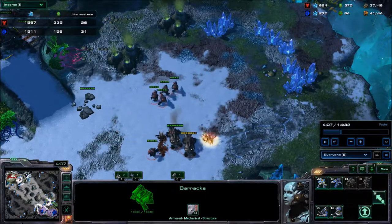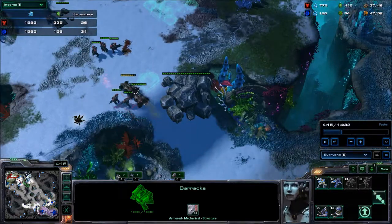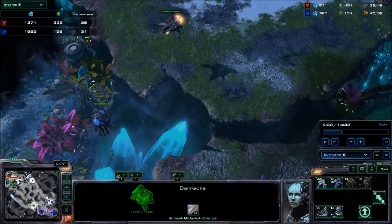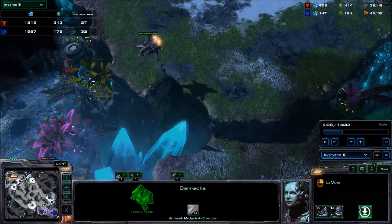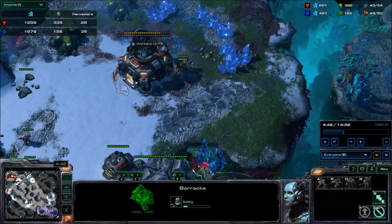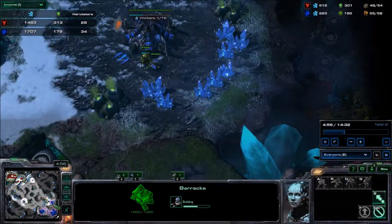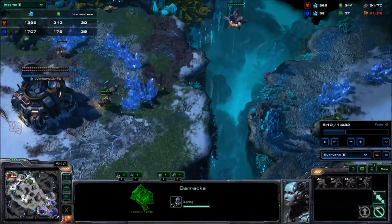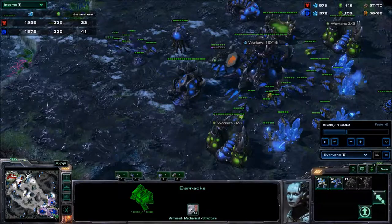It's just denying a lot of mining time and in the meantime I got my third. I sent some more lings to harass and for scouting. He got some vikings to clear up overlords. At the five minute mark I have only around 40 drones, which is far from the standard - standard should be 50 drones. I was slow, but we are in low diamond league, what can you expect.